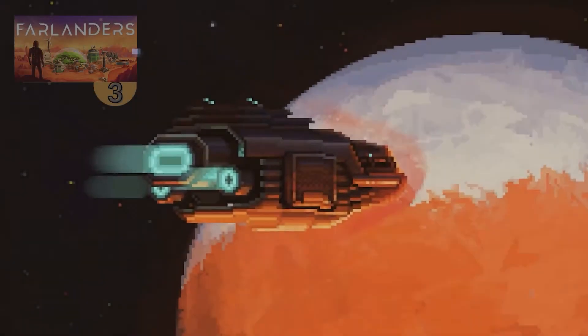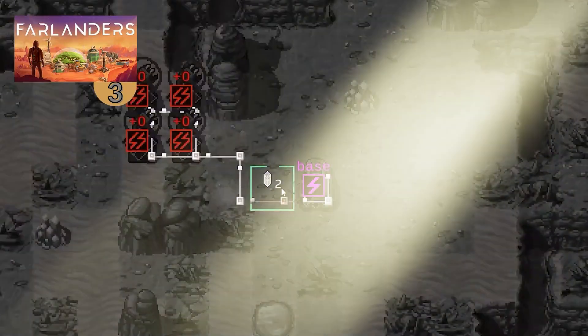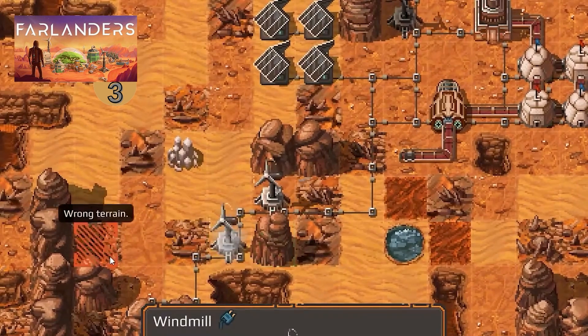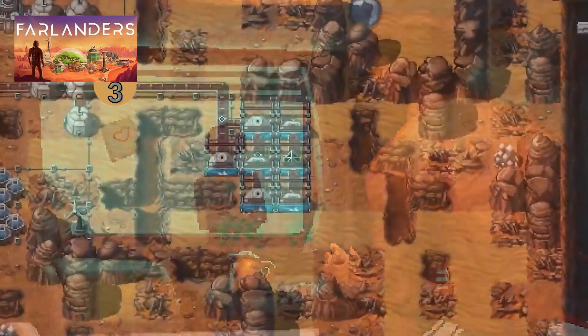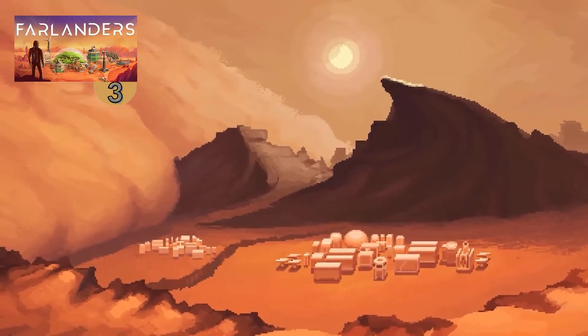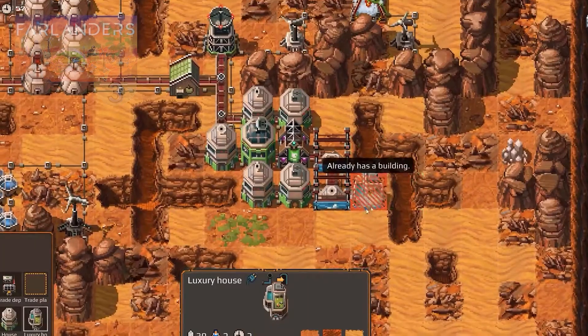Next here we have Farlanders — a very interesting and extremely complex-looking city builder game with lots of systems and lots of buildings at your disposal. It's also turn-based, which I'm not entirely sure how that works, so I'm certainly intrigued. Your job is to terraform Mars to make it habitable for your colonists. You can build on the surface of Mars but also dive deep underground and build some more, and explore a deep tech tree. It has a demo if you'd like to try it out.